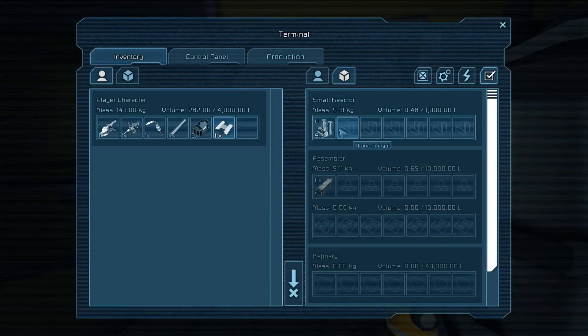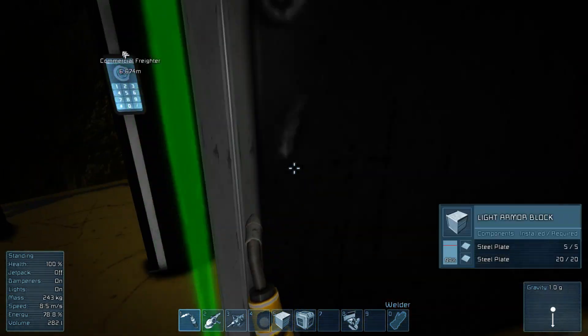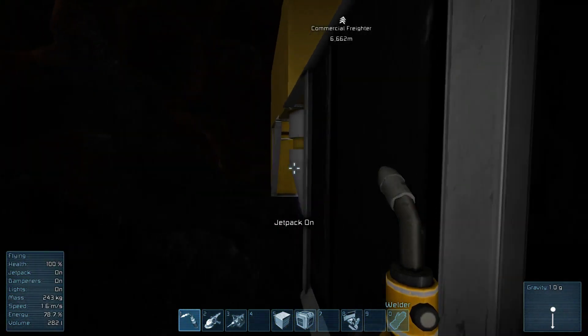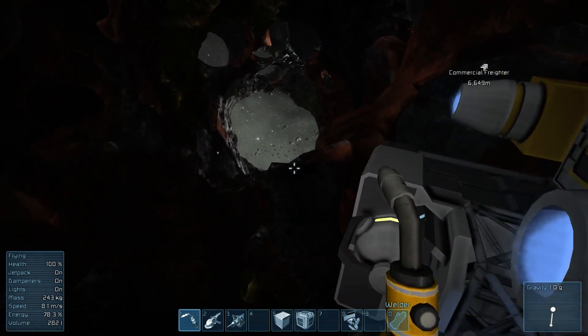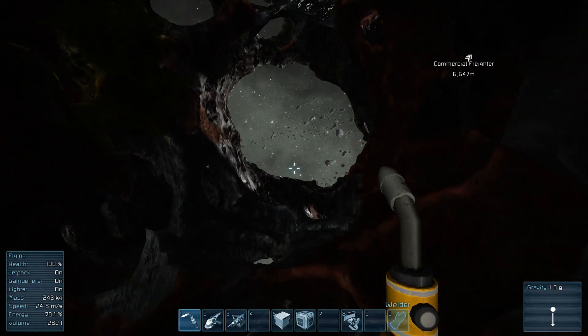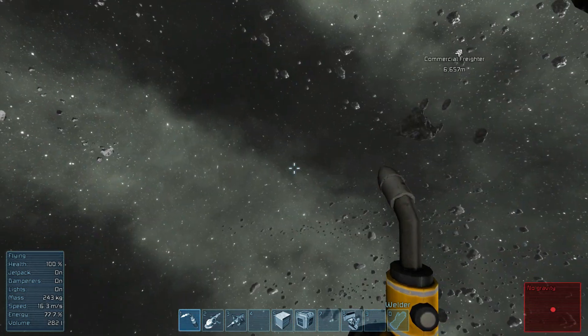It's easier now than when we first played to refuel your ship and process it. I have almost 10 — let me see — 9.31 kilograms of uranium ingots actually in my reactor, and I've only been playing for about 40 minutes.